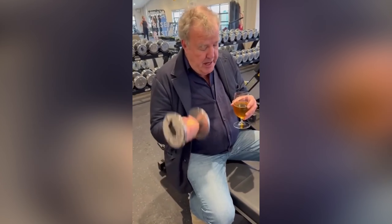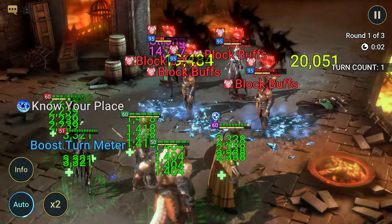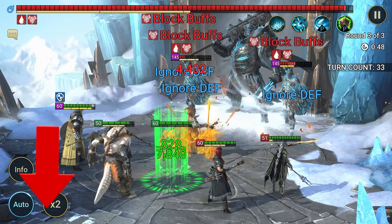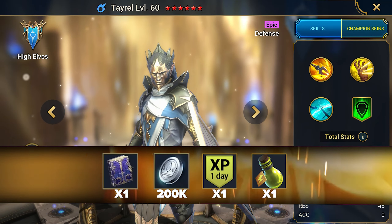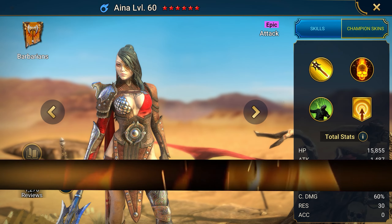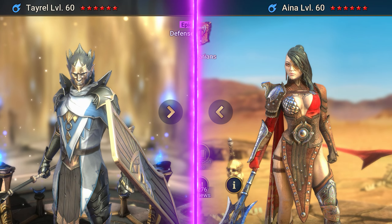I remind you, viewer, that if you are a beginner and stumbled upon this video by chance but want to get cool epics to start with, or if you are an old player who was disappointed in the game because you could not get cool champions — open the description! There are top links that will give you two champions for creating an account! The first link gives champions Tyrell, a good debuffer, and champion Aina, a very strong damage dealer, both at level 25.